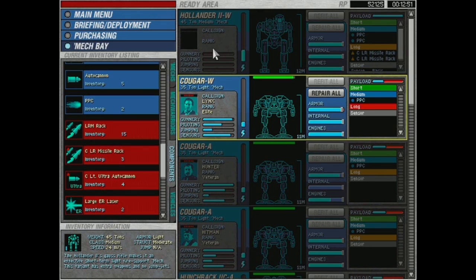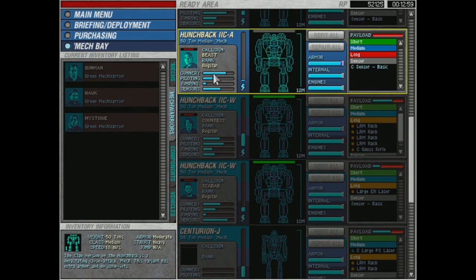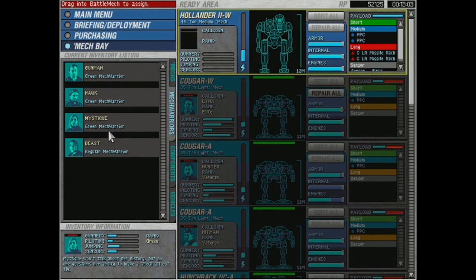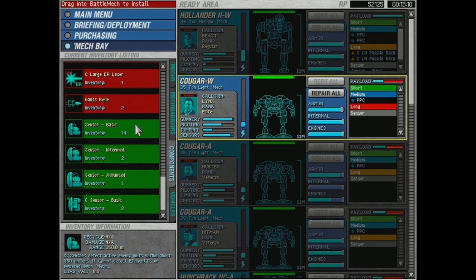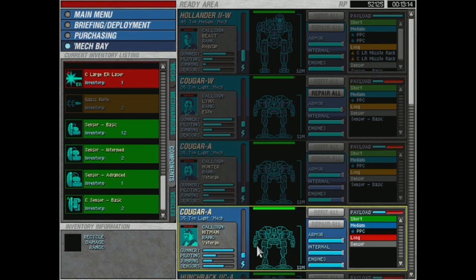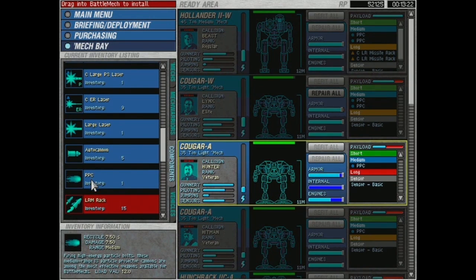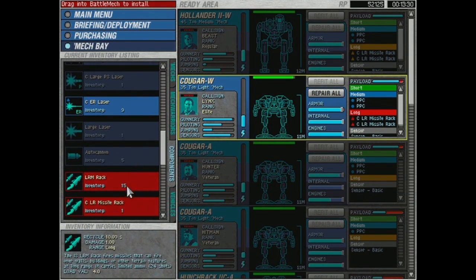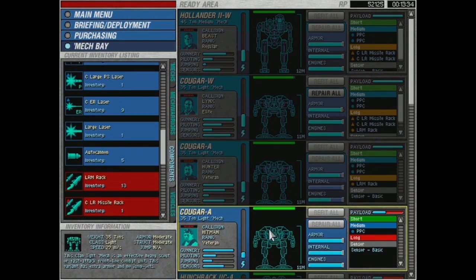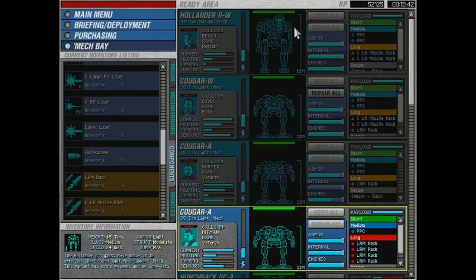We need someone more skilled than those bozos to pilot it — how about The Beast? The Beast is going into action in the Hollander. Now we need to finish equipping the Cougs. Clan sensors are a little better than the Inner Sphere variant, but I don't want to throw those on the Cougars since these are light mechs that could easily be destroyed. We'll throw some LRM racks on here. Okay — every mech has two PPCs except this one, and this one has more LRM racks.